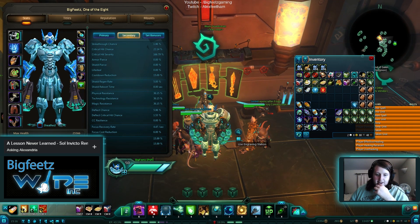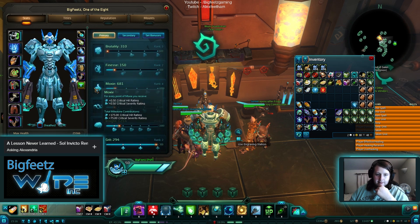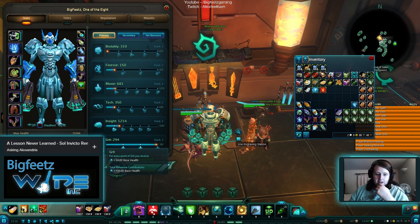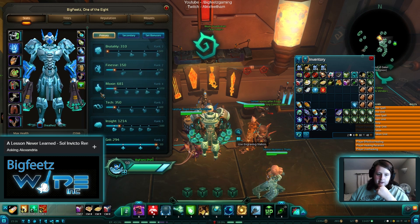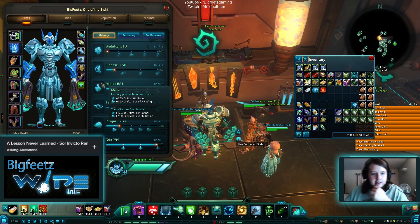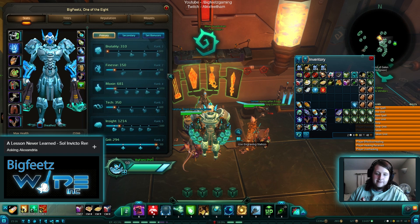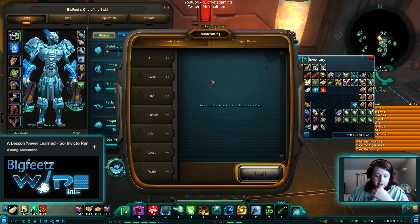With my PVE gear on I have 4.47 focus recovery per second, around 400, which I've found to be okay — though I could probably use close to five for raids. Your other important stats are Moxie and Brutality. Don't worry too much about Finesse or Tech — Tech is Assault Power which you don't need, Finesse is deflection. Moxie gives half a point of crit hit rating and crit severity per point, and Brutality gives half a point of strike-through and half a point of crit severity. Ideally the three stats you really want are Insight, Focus Recovery, and Moxie.